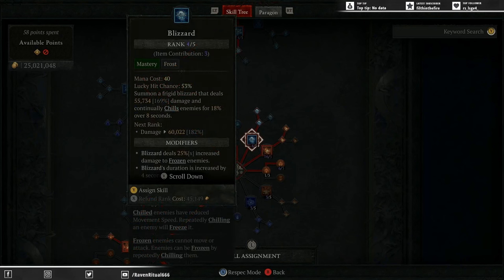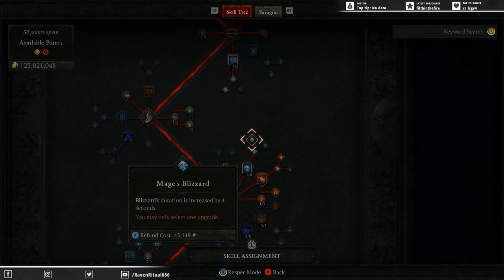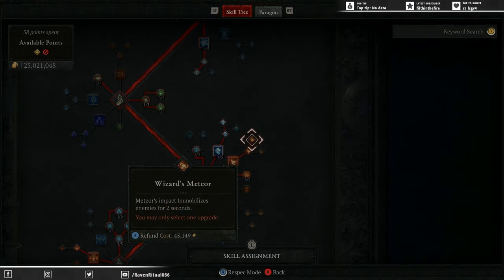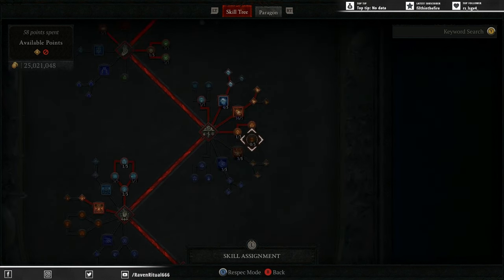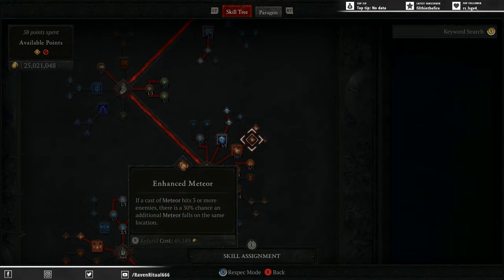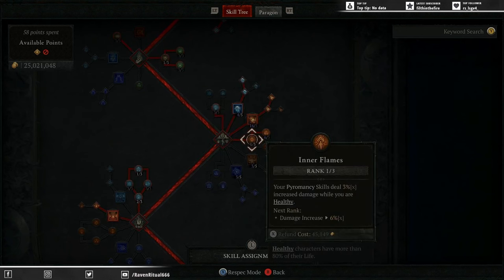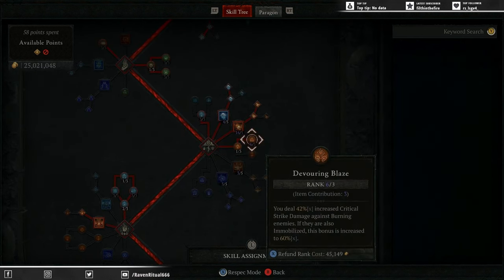One point into Blizzard. We've taken our extra four points out as it's the Ice Spikes that are doing the majority of the damage, and moved them over to Mage's Blizzard to increase that duration. Five points into Meteor, one into Enhanced Meteor, and one point into Wizard Meteor because Meteor is now applying Immobilize. It means you don't need to waste three points on Crippling Flames and it's giving us so much extra damage using our control aspect. One point into Inner Flames, three points into Devouring Blaze — this is one of the best passive skills in the Sorcerer tree as it can apply so much extra damage, especially with extra points into it thanks to our Amulet.